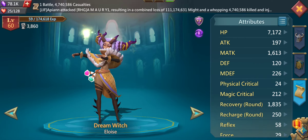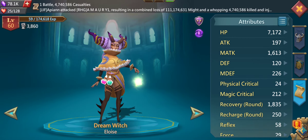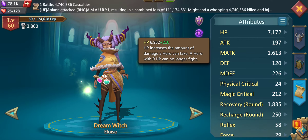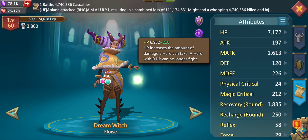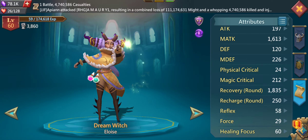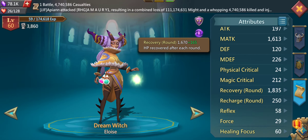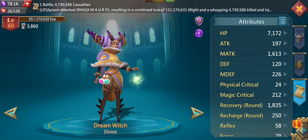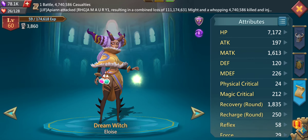Let's talk about the attributes in a bit more depth. She only has a little bit above 7000 HP, which is really not that much, so she will go down quite fast when damaged. You have to keep in mind to place a strong frontline in front of her. She does have quite good magic attack, which boosts her magic damage. The recovery each round is quite low — there are definitely better heroes who regen a bit more.